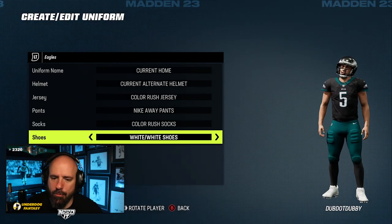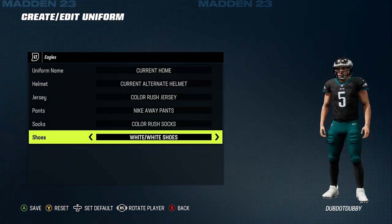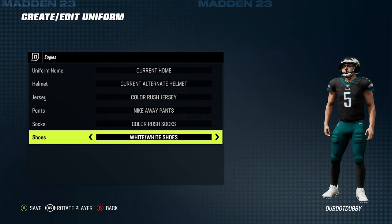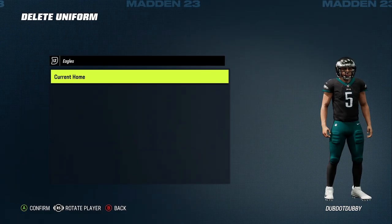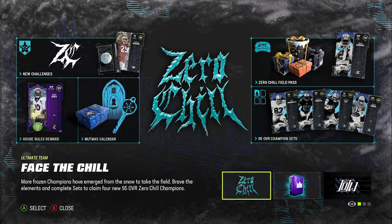Then all you gotta do — remove my face that's in the way — boom, left bumper, click the left stick in, set as default, confirm. It asks: are you sure you want to set this uniform as the default for the team? This will also save any changes you've made to it. Yes — boom. Now that's my default home jersey just like that. I only have one custom uniform, and because I have the default jersey set on MUT, that will now be the jersey I wear when I play a MUT home game.